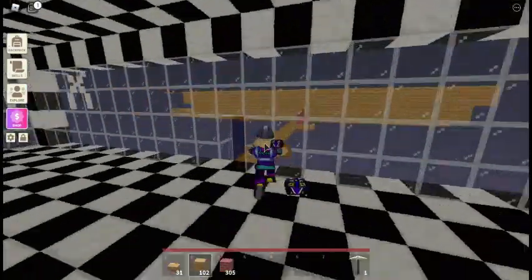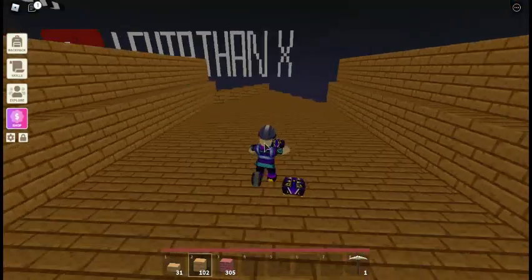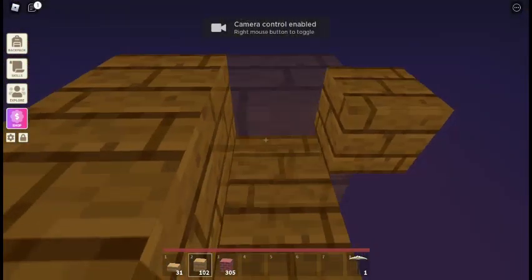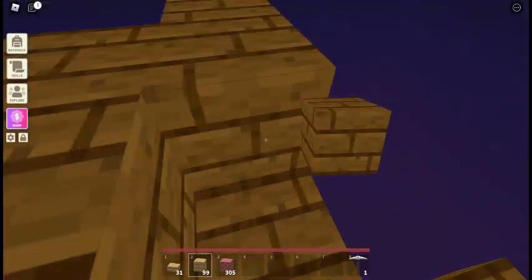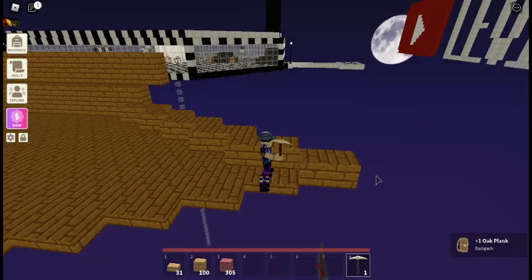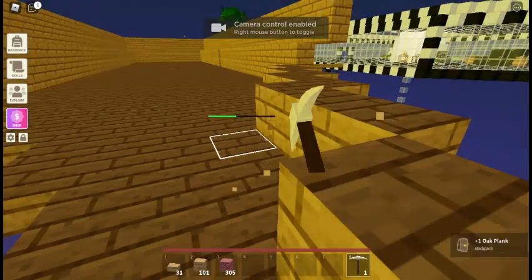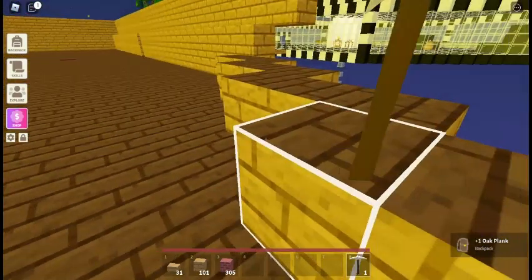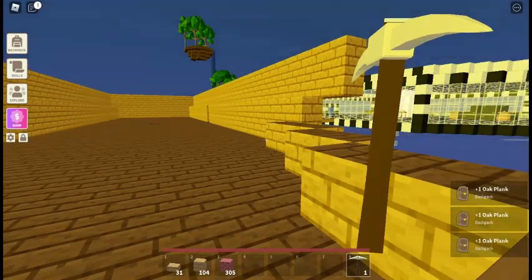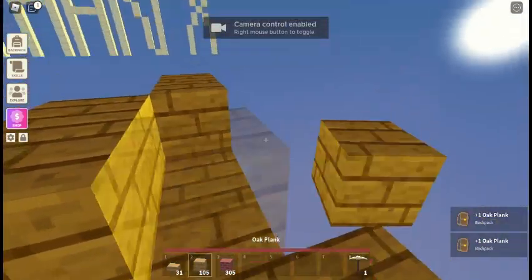The boat looks quite good. I just need to add the stairs when I'm done. Now the boat will just curve in like that. Break off these edge pieces right here, this one and this one — so that's that. Now I'll go to the other side. It's okay — if you break them off again, no problem.